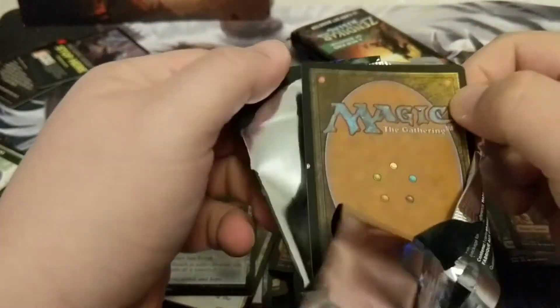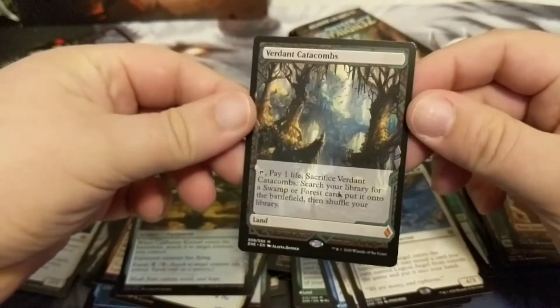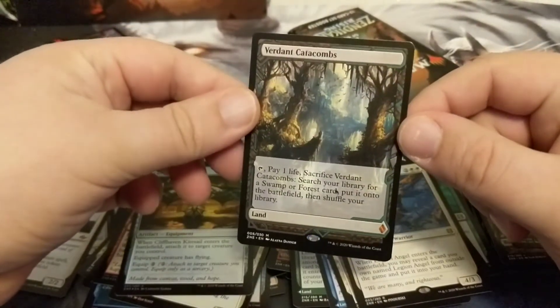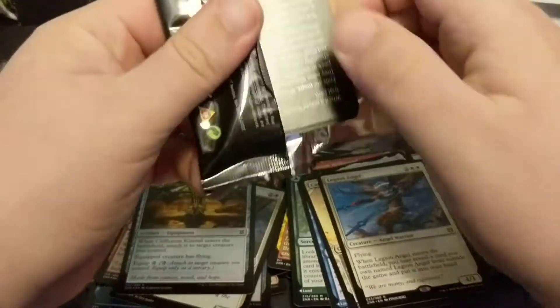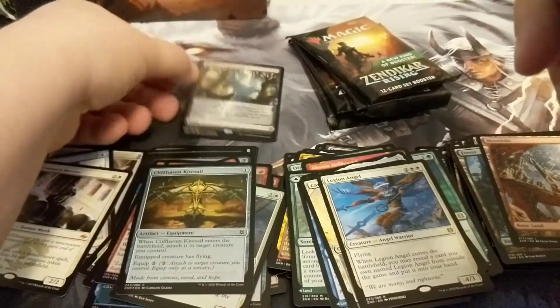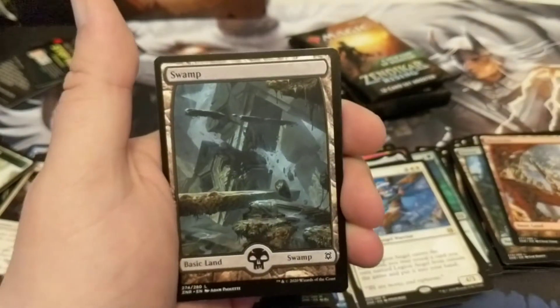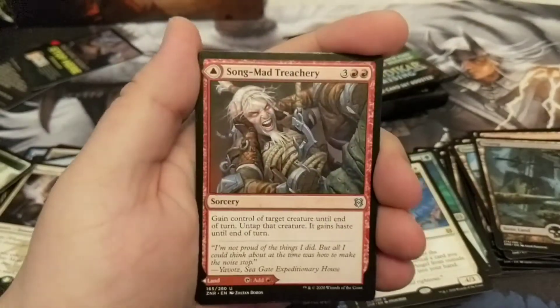We're down to five packs — let's do this thing. I like to add a little flavor to the opening. Let's hope it's a big one, a nice big fatty one. Windswept Heath? Oh well — that's actually a Verdant Catacomb! That is absolutely a win. We are happy with that one. It wasn't a Cavern of Souls but it is a beautiful green-black fetch land — very cool.